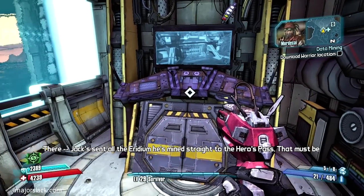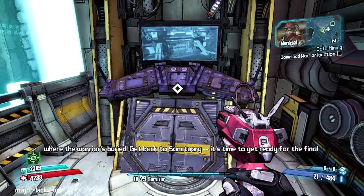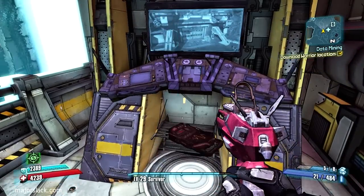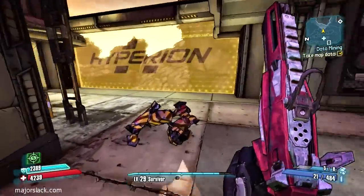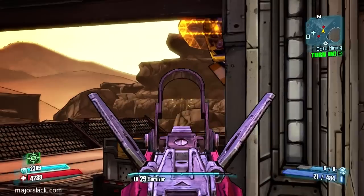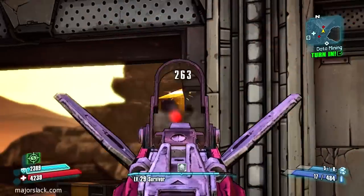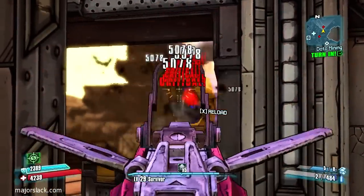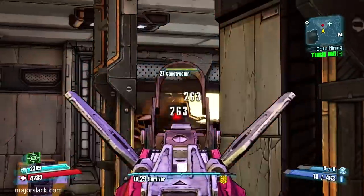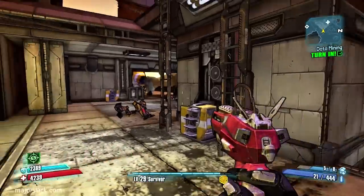Jack sent all the iridium he's mined straight to Hero's Pass. That must be where the Warrior's buried. Get back to Sanctuary — it's time to get ready for the final assault. If you grab the location of the iridium Warrior and go out here, as soon as you grab that, that's the trigger. The constructor spawns here. Wait for him to settle down, go right at his eye, make sure you're getting those criticals — and he's down already.